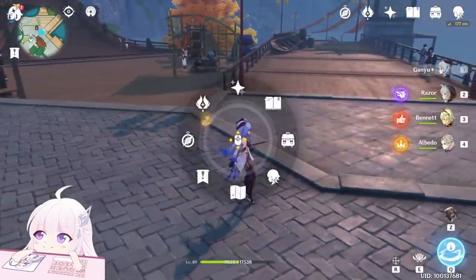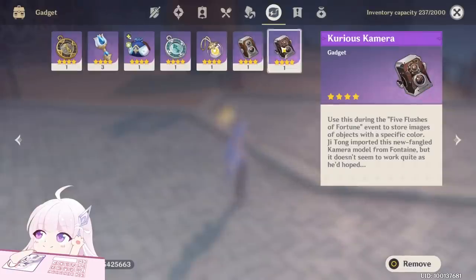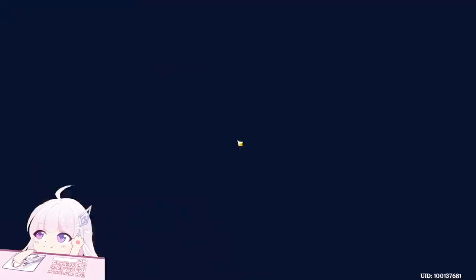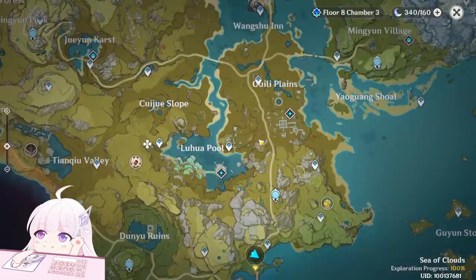He will give you a special camera — a Curious Camera, instead of the normal one. Equip this type of camera on your Z. And you have to photograph red items.